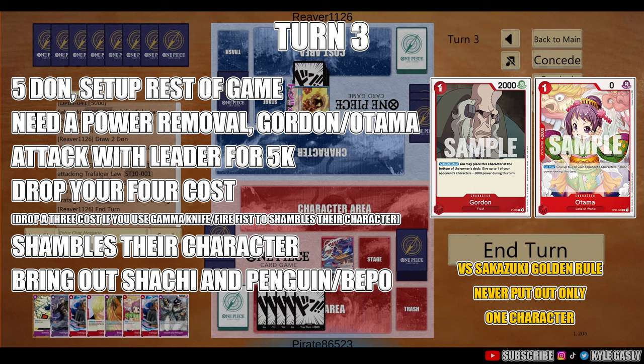Turn 3 is where everything opens up. It's also the most pivotal turn of the game — it kind of decides how things go. Ideally you're starting out with 5 DON. If you have Gordon and Otama, huge, because that'll allow you to take out whatever they put out. If they put out Borsalino or Kuzan, you can get them out of there immediately, and that leaves you with 4 DON. If you run Film Law, you could drop Film Law if they only have the Kuzan, which is the 5K. You just have to evaluate what's in your hand.